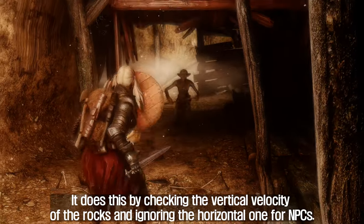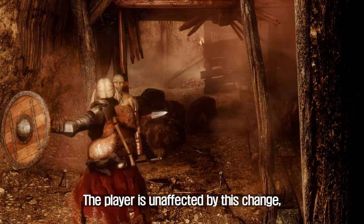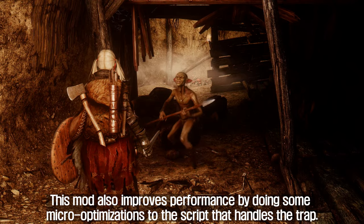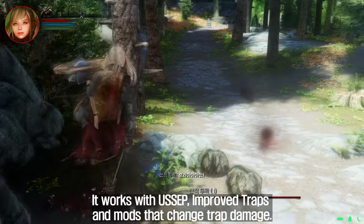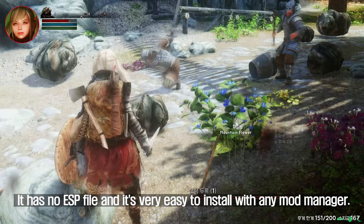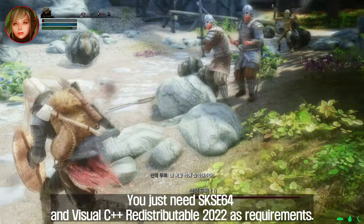The Motionless Rocks Killing People Fix mod fixes this bug by making the rocks only do damage when they are actually falling or rolling, not when they are stationary. It does this by checking the vertical velocity of the rocks and ignoring the horizontal one for NPCs. The player is unaffected by this change. This mod also improves performance with some micro-optimizations to the script that handles the trap. It has no ESP file, is compatible with USEP, improved traps, and mods that change trap damage, and requires SKSE 64 and Visual C++ redistributable 2022.